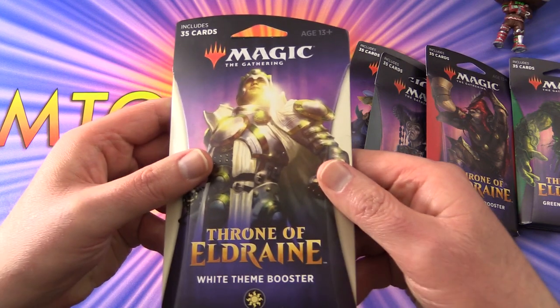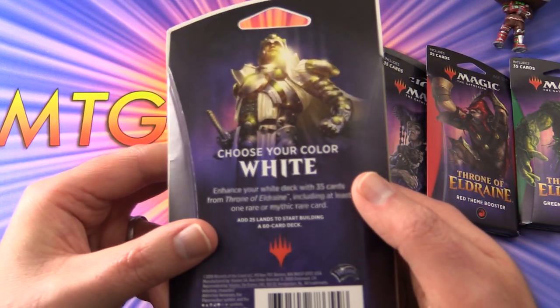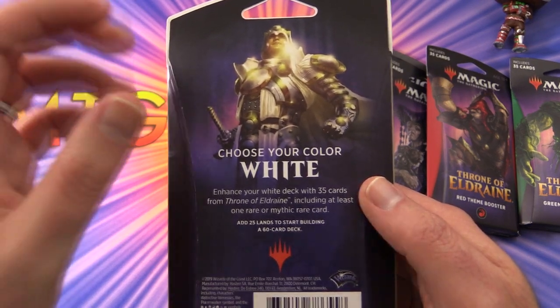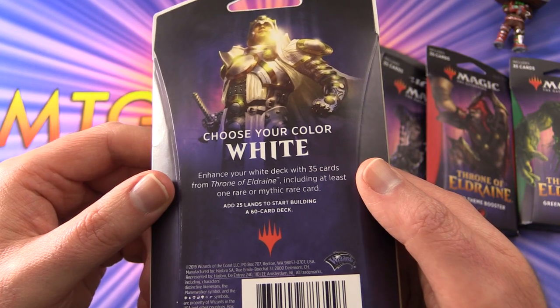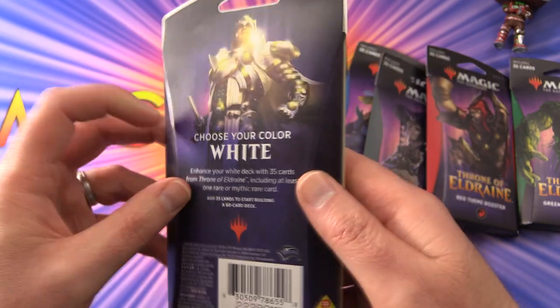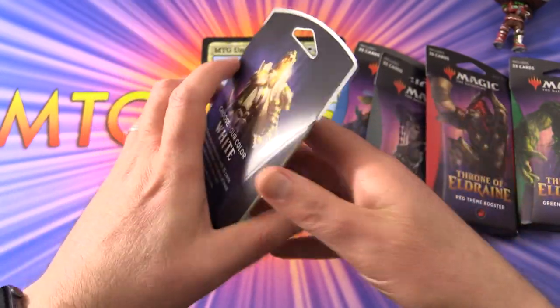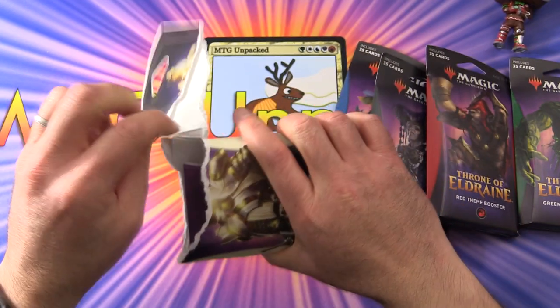So what are these all about? Includes 35 cards — white theme booster. Choose your colour. Enhance your white deck with 35 cards from Throne of Eldraine, including at least one rare or mythic rare card. And you can add 25 lands to start building a 60-card deck. I guess you could also combine these together if you wanted to have multi-coloured decks.